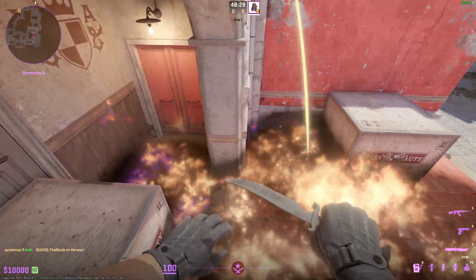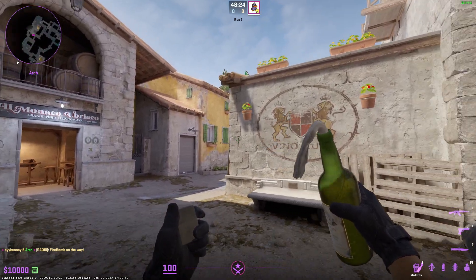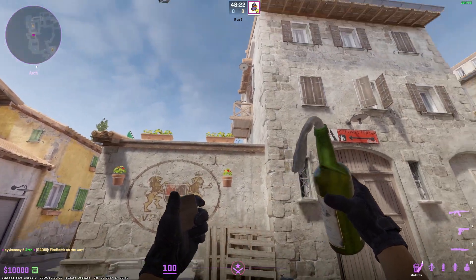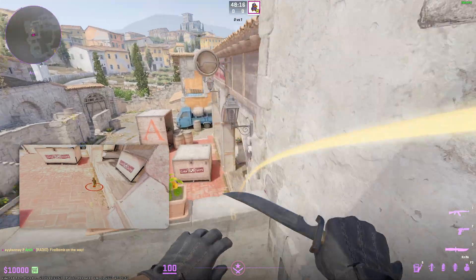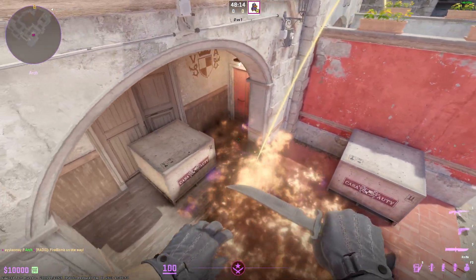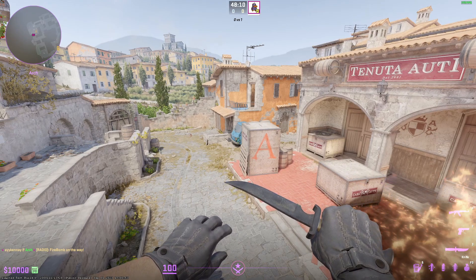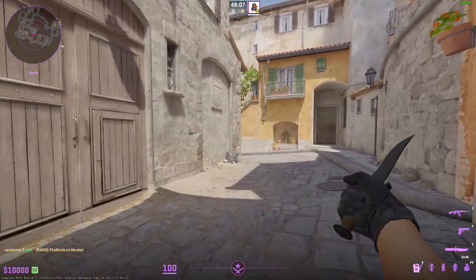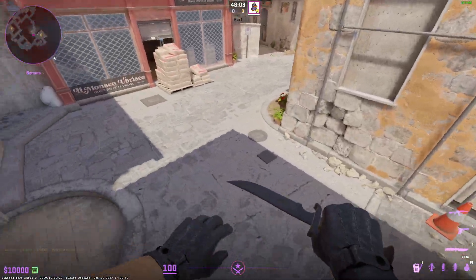You can also step off to the side a little bit — don't be seen from graveyard of course — but step off to the side and aim similarly and you'll get a roughly equal Molotov. I've been trying to figure out smokes that will fly across the map to land on banana.